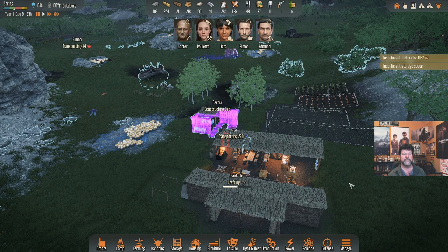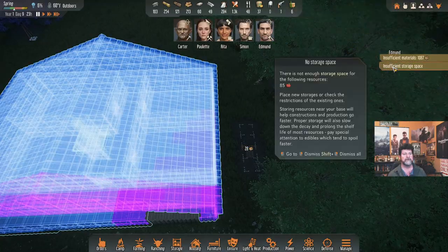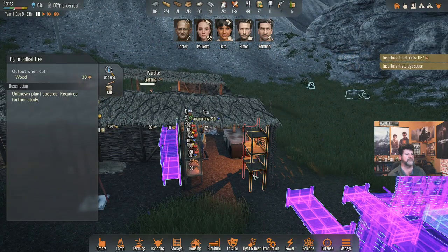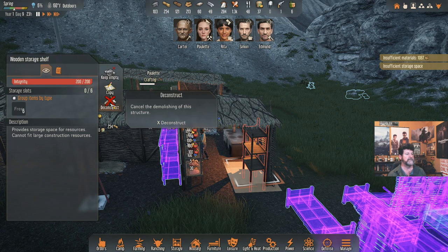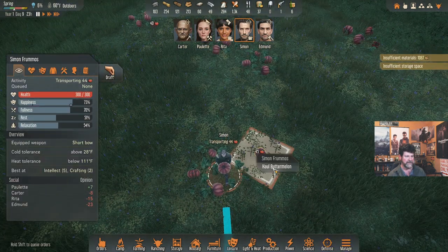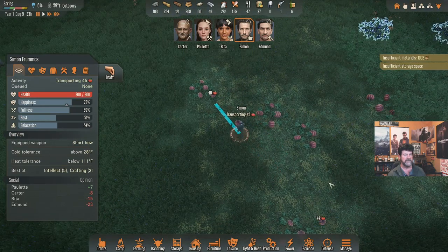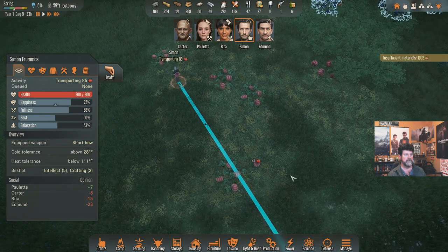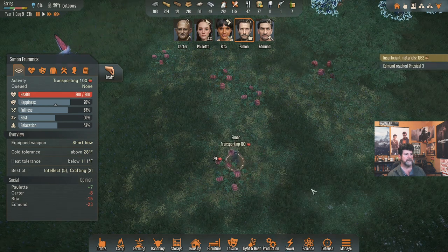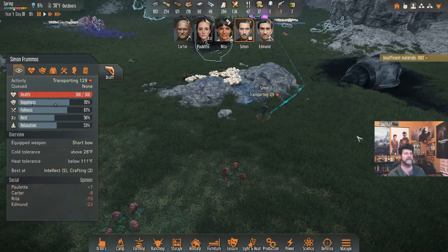Insufficient storage space — probably for logs. Food pumpkins — wait. We were clearing shelves and never got them rebuilt. Temporarily cancel the deconstruction. Simon, do not leave without those — go ahead and haul them. Grab those and those, then come back for these. Drop those right there, haul these, then haul those. Edmund reached physical level three — not Simon.